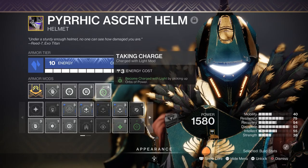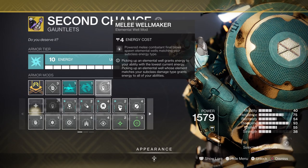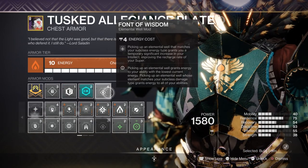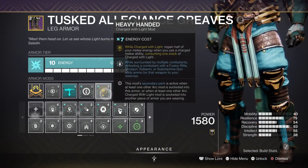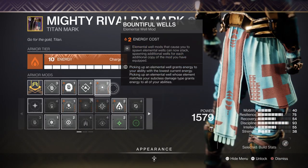For key mods you'll want Taking Charge where you become charged with light by picking up Orbs of Power, Melee Wellmaker for creating wells via melee kills, Font of Wisdom for a plus 15 intellect boost, Heavy Handed where being charged with light you regain half your melee energy upon using a charged melee, and Bountiful Well where you get two wells instead of one.